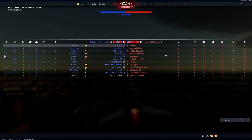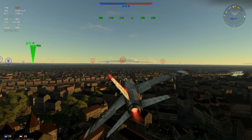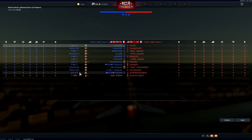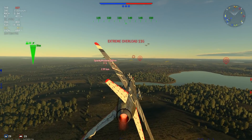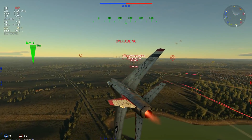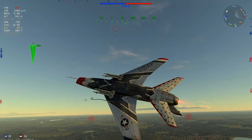Looks like a pretty big down-tier. Honestly, unless the other team has a bunch of F-100s, this wouldn't make any sense. Nobody else at my tier. Alright, we got an F-5 - let's try to squeeze a head-on off. He almost got me. I got a little stuck.